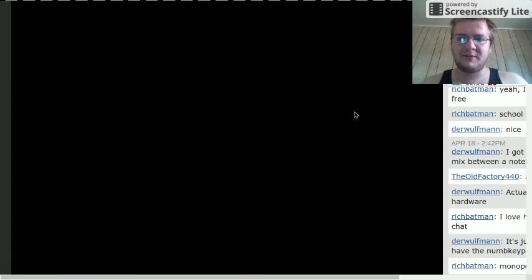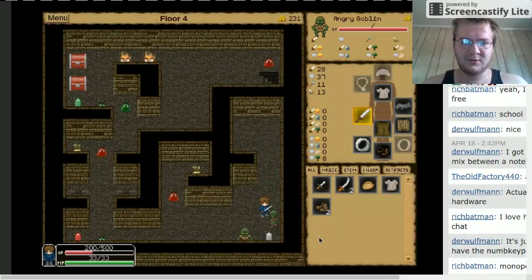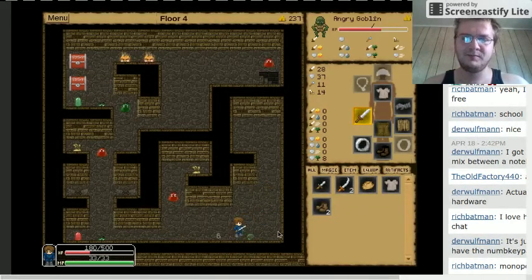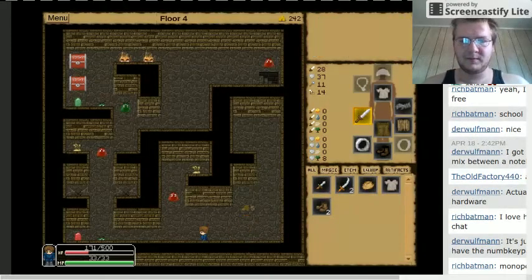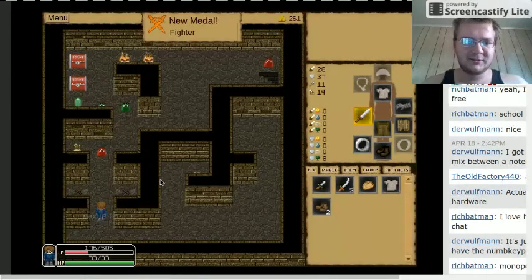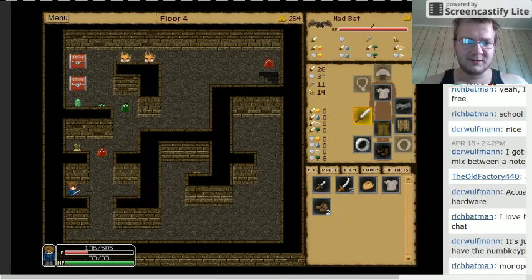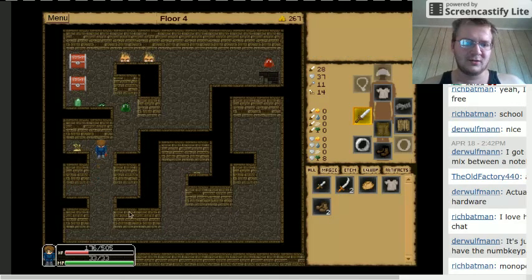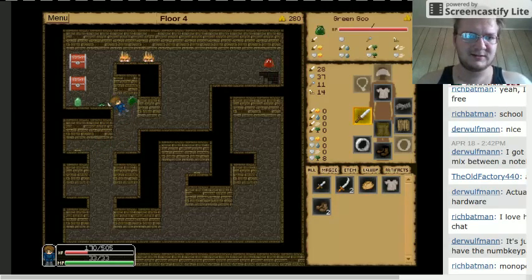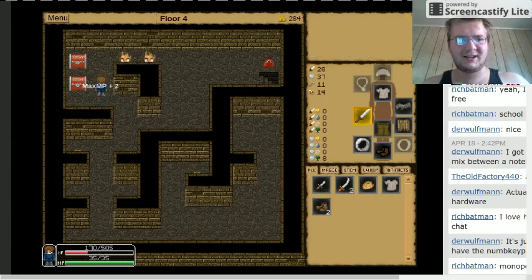Another agility gem. If I remember correctly, every ten floors you get another merchant so you can buy potions and stuff to keep yourself safe. Otherwise, like I said, you gotta use an escape wing and get out of there - there's no other way to get out except an escape wing.